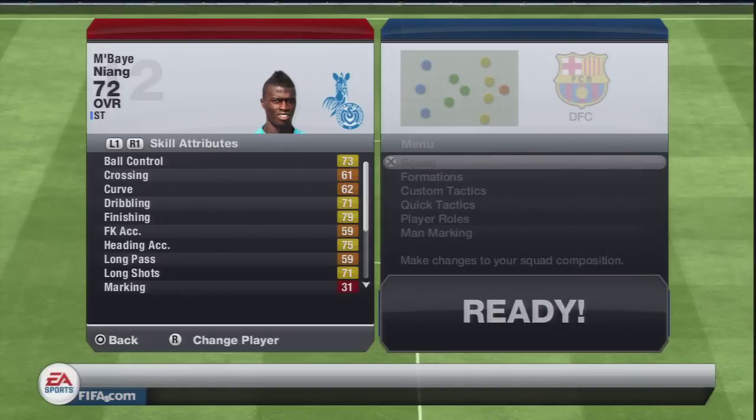Now we're on to Mbaye Niang's in-game stats — this is his skill attribute. There are quite a few yellow and orange stats in there. His ball control is pretty decent, good dribbling, good finishing, nice heading accuracy, pretty decent long shots, his penalties are quite good, and he's got 78 volleys as well — pretty decent.